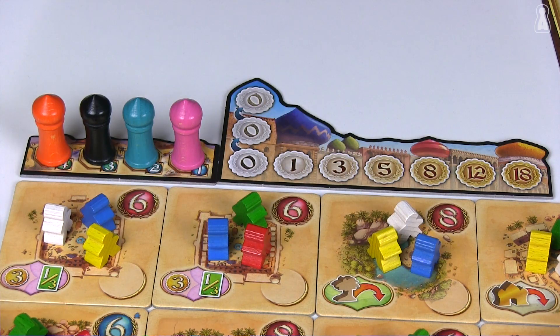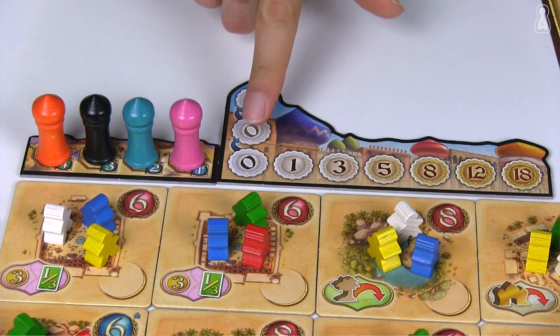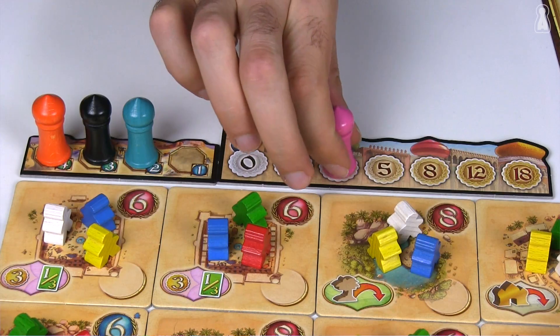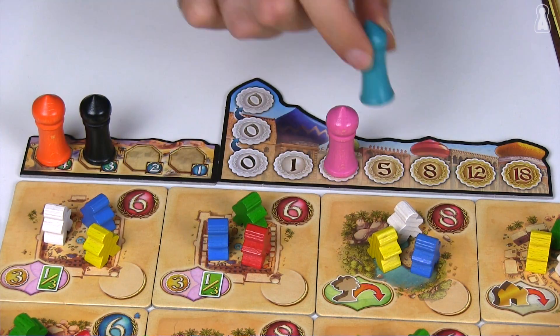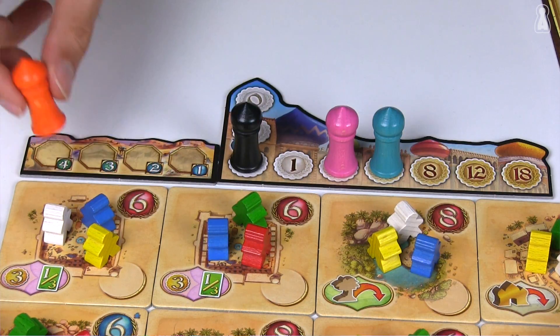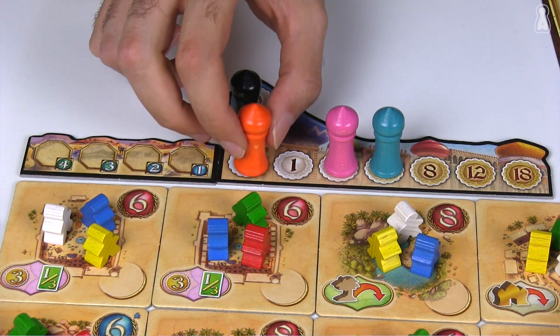The first thing to do is to determine the turn order. Following the order from the bid order track, everyone will decide how many coins he's willing to pay to secure his turn order. For instance, pink decides to pay three gold coins. Blue pays five gold coins to play before pink. Black doesn't want to pay, so does orange, who pushes black at the end of the track.